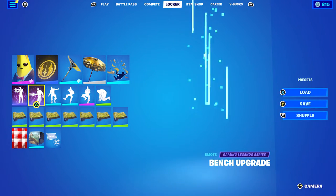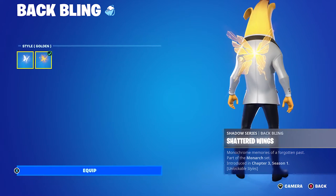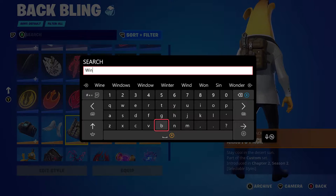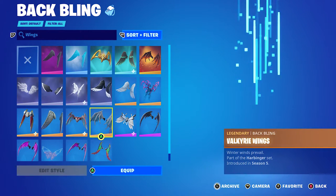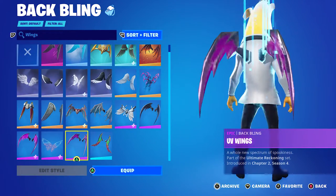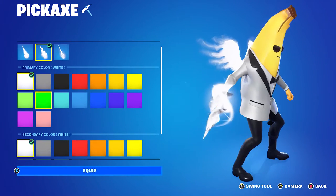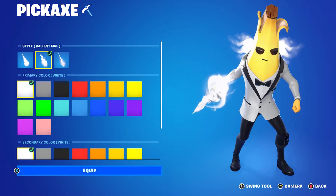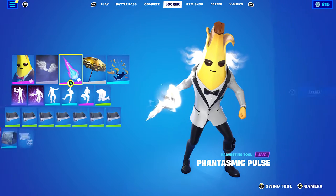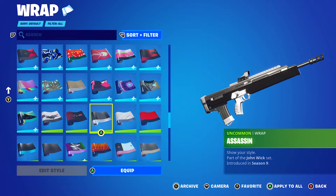The third ghost combo uses the Perfect Wings back bling. You can also use Shattered Wings in golden or white, the Arc Love Wings, or even the Corrupted Blade Wings with corruption turned completely down. Pickaxe is the Phantasmic Pulse using the Valiant Fire style with primary and secondary color white, which gives a black glow on the outline. If you want completely white, use the Cosmic Edge or Hero's Aura. The wrap is Assassin for the black and silver — if you don't have it, any black or yellow themed wrap will work.